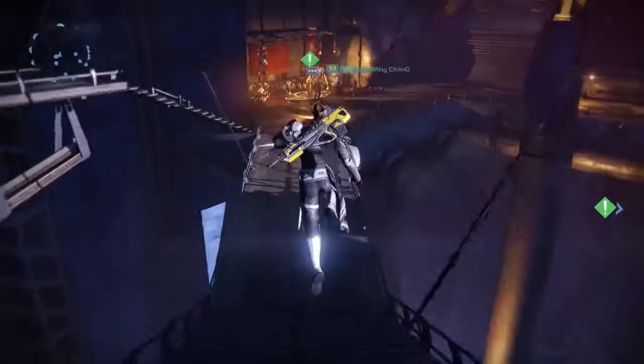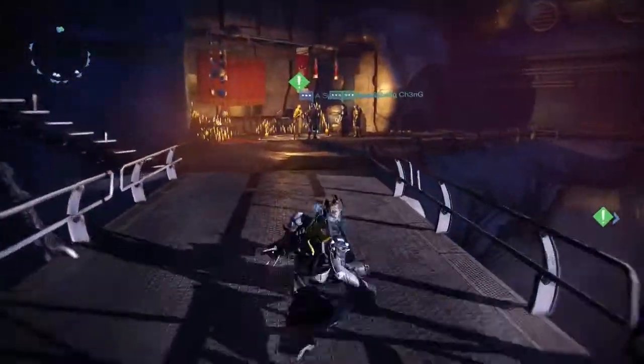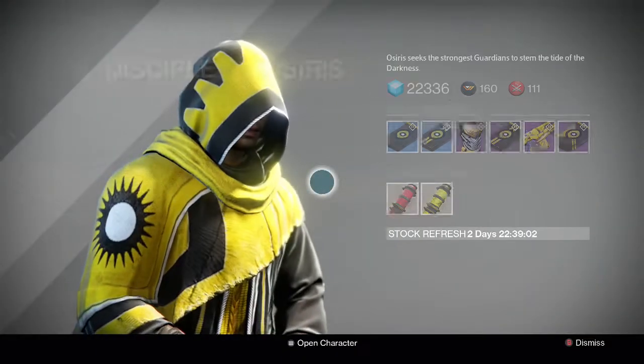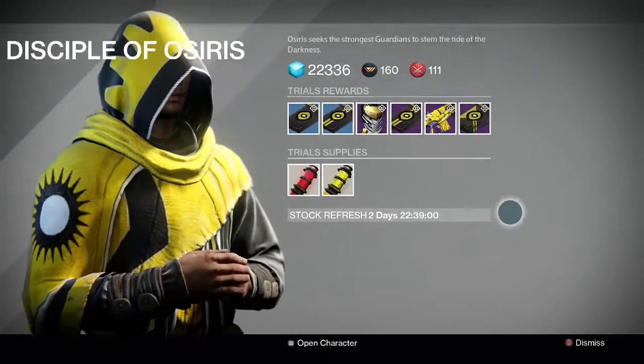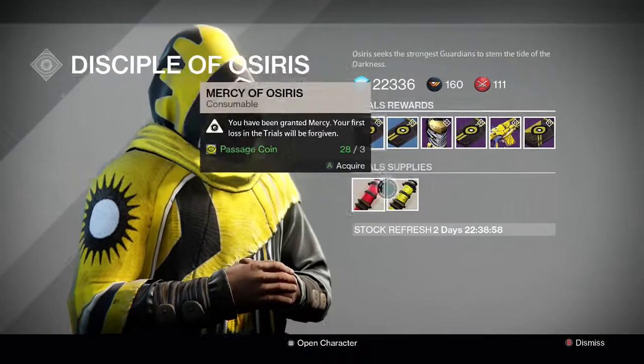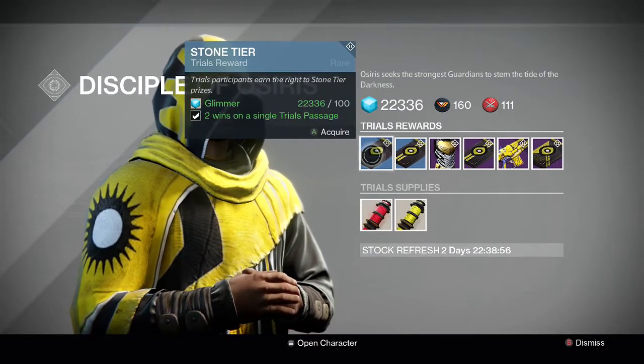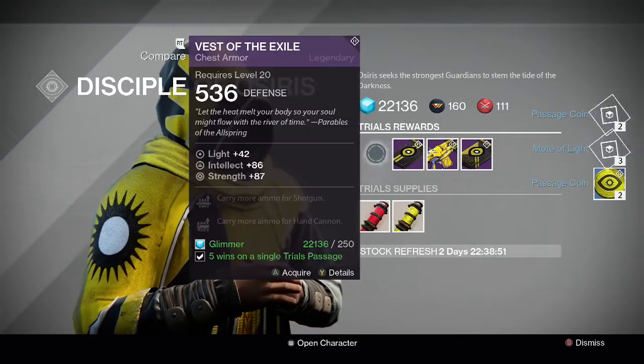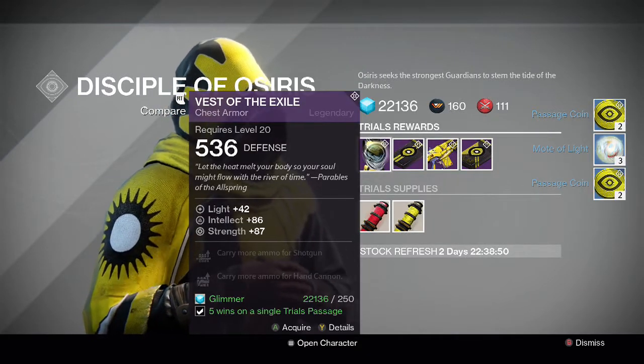Unfortunately I didn't have room for the emblem so I wasn't able to get it, and my etheric light was sent to the postmaster because I also didn't have room for that. And then since we also got 9 wins, we were able to get some rewards from Brother Vance as well. So for the stone tier and the bronze tier rewards, pretty much all you get is motes of light and passage coins.